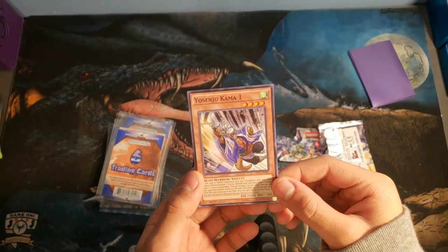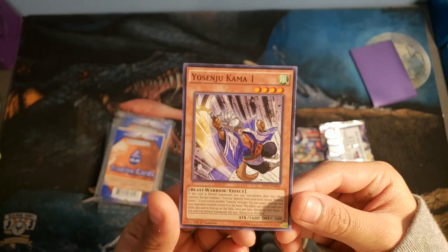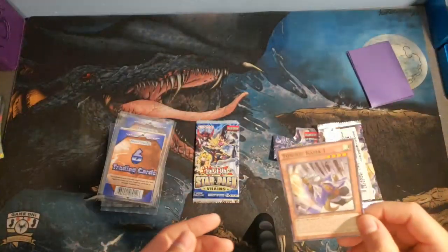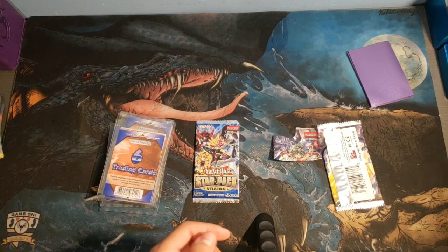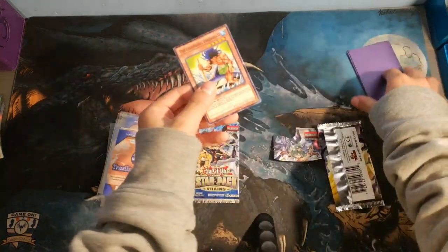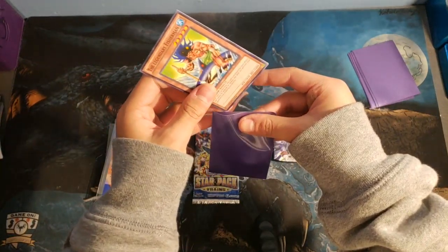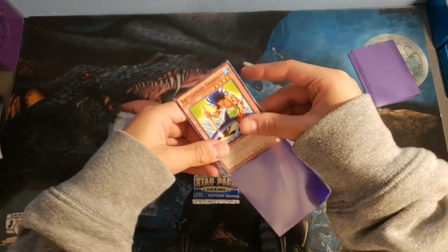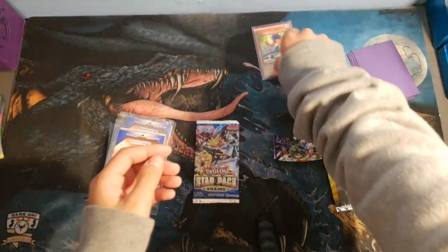And then we have Yosinju Kama 1. It's a level 4 monster. I guess I'll sleeve it up. We're using our Purple Ultra Pro Matte Sleeves. Awesome.